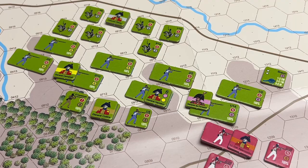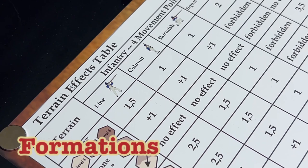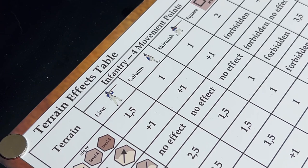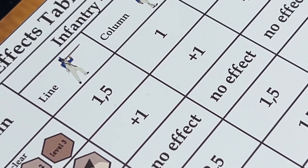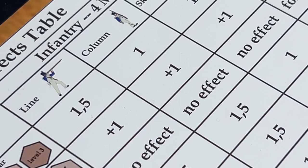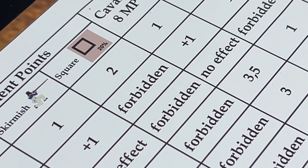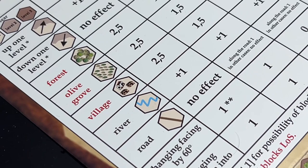Here we see the terrain effects table, which contains a lot of information about the game. The movement cost of terrain depends on the particular formation the infantry is currently in. Line formation is denoted by the firing soldier. In clear terrain, each hex costs one and a half movement points to enter in line formation, but only one movement point in column formation or as skirmishers. Units can also be in square formation, denoted by a marker placed on top of the unit. Terrain types include forest hexes, olive groves, villages, rivers, and roads.